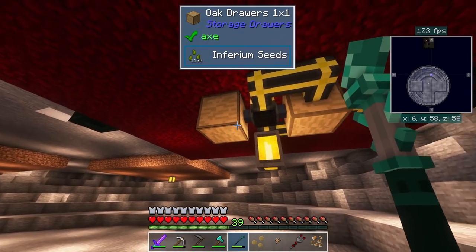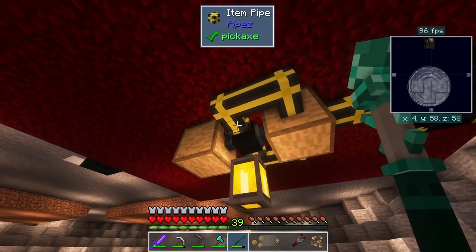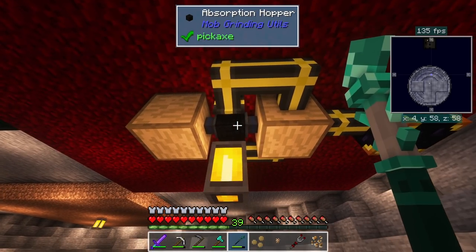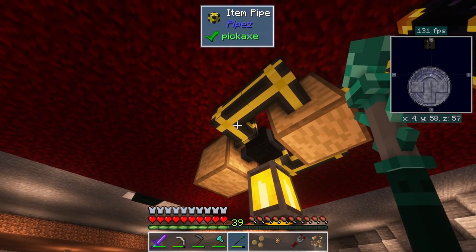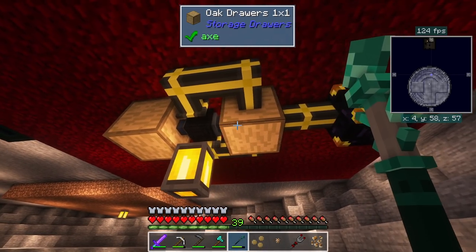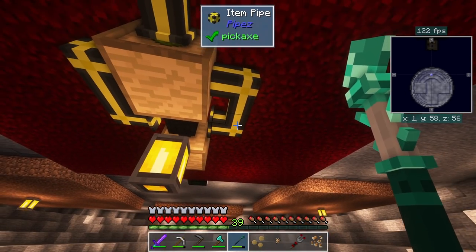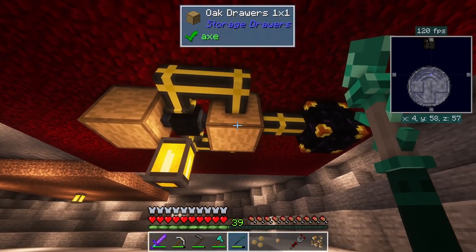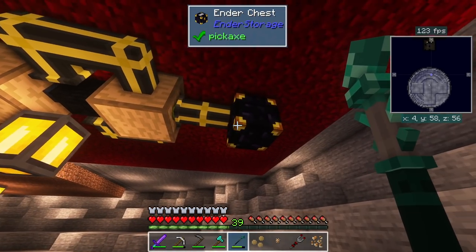This dread lamp stops bats or any other passive mobs from spawning in the area, plus a torch to stop regular mobs. The island is also hollow so we can hide all our cabling down here. Down here we have the same setup as before. One issue I ran into after upgrading the farmland - the auto output was too slow to move all the inferium fast enough, so I added item pipes after the fact.